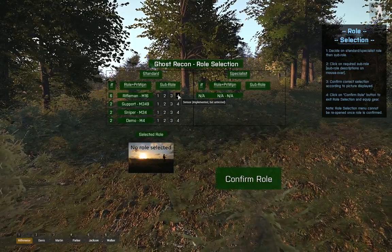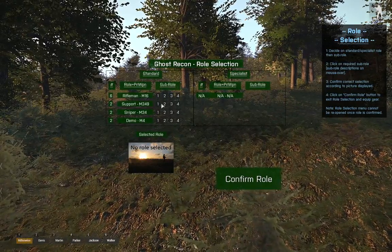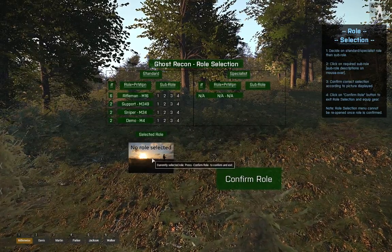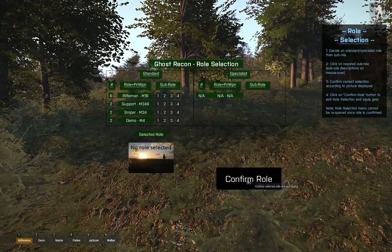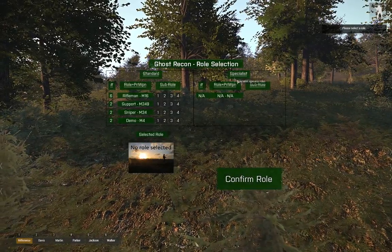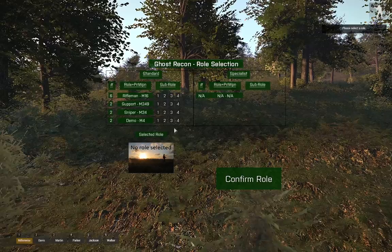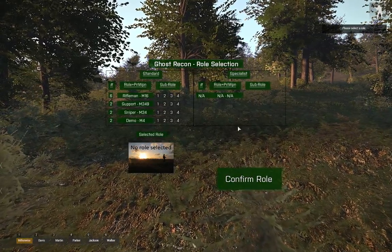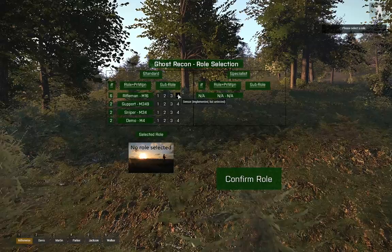Under sub-roles you've got tooltips showing what each role includes. The sensor is definitely implemented and tested — I just need to change that label. Same with Support: the Minimi, extra ammo, frags, claymores, and the M9. This little picture will change accordingly. Currently no role is selected — if you hit Confirm Role it just bounces back up. You still need to pick your role. Pressing Escape at the moment will quit the menu, but I'll add a disable for that — it's an easy addition.